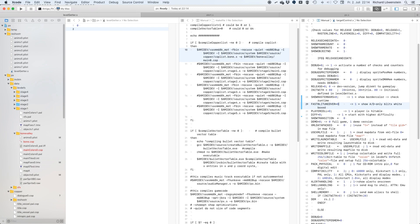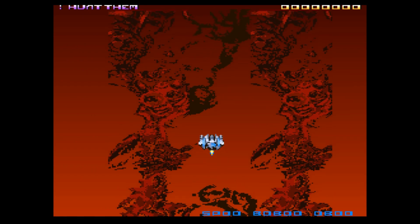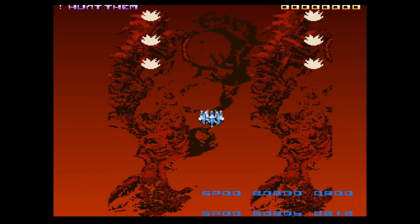On the Amiga, one of the secrets of displaying many objects is using the blitter efficiently. My approach was to combine conventional four-channel cookie cut blitz with fast two-channel copy blitz.